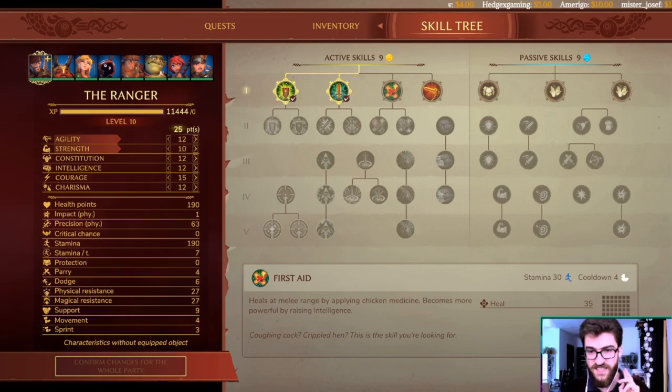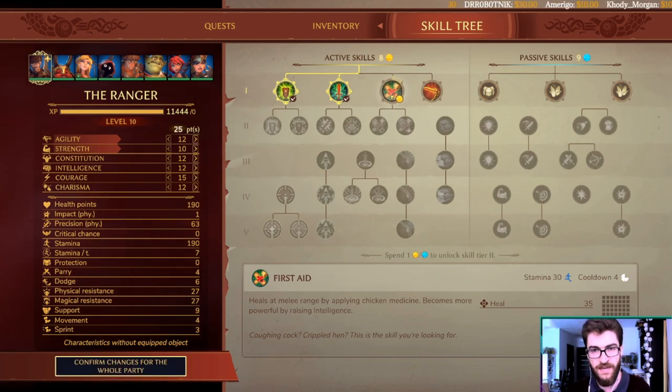First up is the Ranger. Remember you are able to reset your characteristics in the game, which means you can have several builds ready and make alterations as you progress. For active and passive skills, the first skill you should always pick up as you level is the healing skill — it gives a lot of bonus healing and every character that can have a healing skill probably should, because the early game is just brutal.